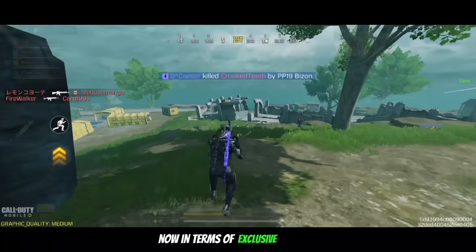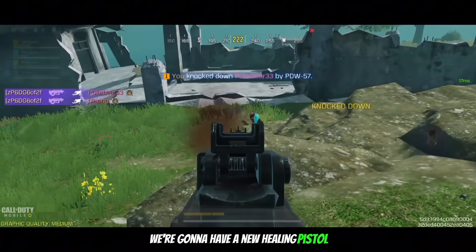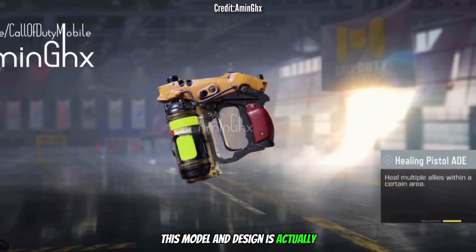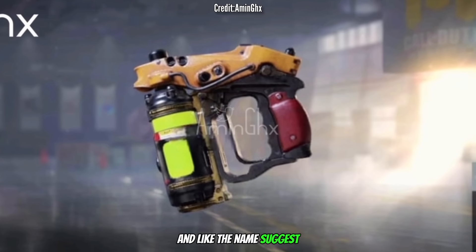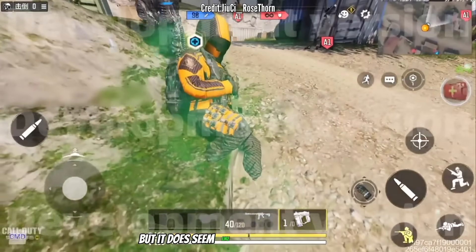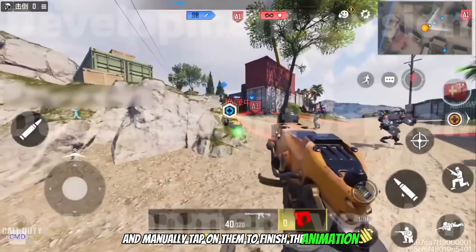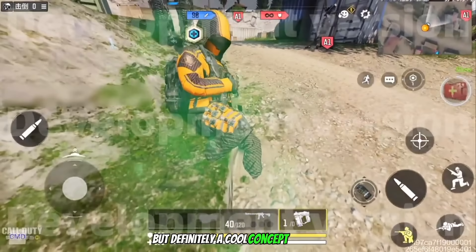Now in terms of exclusive content, we actually have quite a bit. We're gonna have a new healing pistol, and an interesting fact: this model and design is actually coming to us from Cold War Zombies. Like the name suggests, this allows you to heal teammates by shooting at them, as you guys can see over here. But it does seem like we still have to go to our teammate and manually tap on them to finish the animation. Maybe that'll change — not too sure — but definitely a cool concept overall.